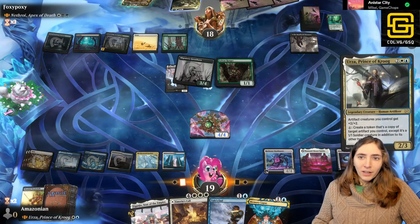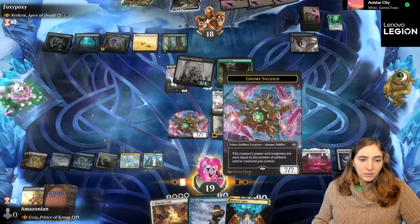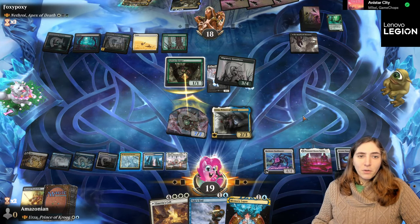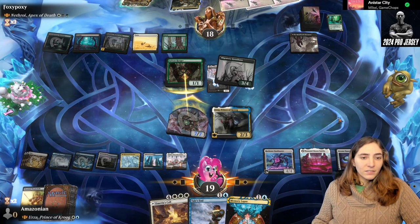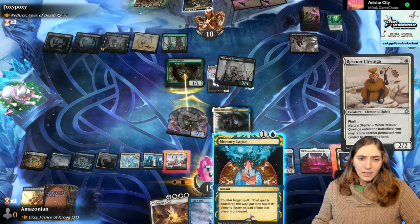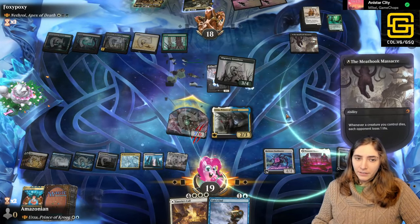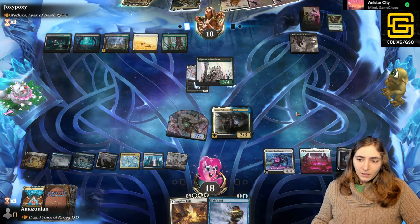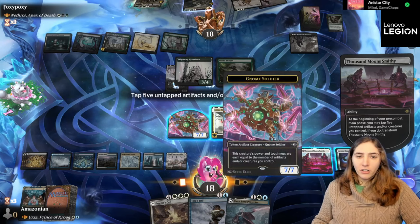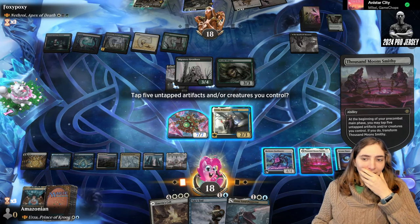We have 3 total counterspells in this deck — not that many. We're getting to the point where I can start copying things with Urza because we have so much mana. The Rescuer Chwinga is going to let them put this back into their hand so they can get another land. I'm actually going to memory lapse this to slow them down and make sure they're not getting more lands. The next thing coming to Arena is Outlaws at Thunder Junction, I believe. Do I want to tap 5 things here? Make a copy of Bank Buster — that sounds pretty good. I can do this at any time; I'm doing it now because I'm impatient.